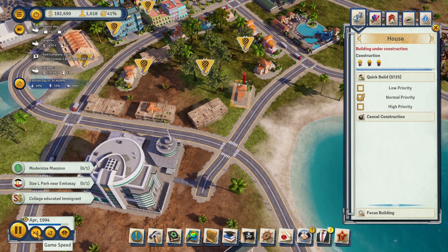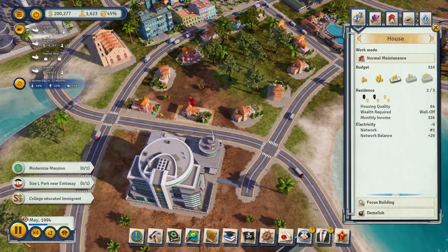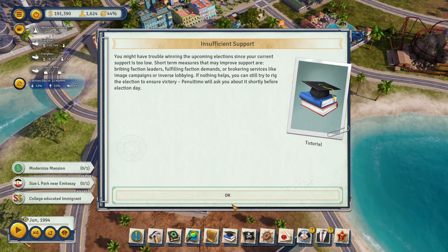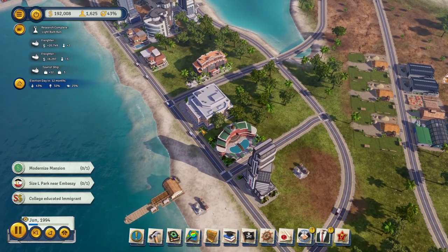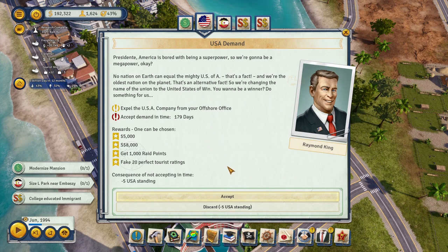Once these houses build up we shouldn't have people living in shacks there. Buildings are filling up — almost filled, half filled, not quite. Election's coming — we're good. Someone wants us to cheat the election; we're not going to cheat. Casino's open. Then a strange mission: 'Expel the US company from your offshore account' — and it's the USA demanding this? America wants me to expel Americans from the offshore account? That makes no sense.